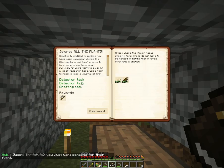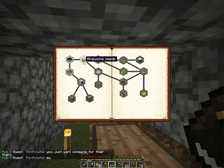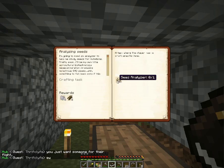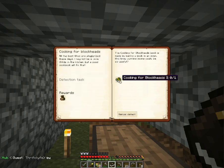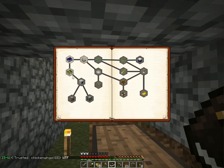We've actually completed this first quest for making the AgriCraft journal, so we'll get a stone scythe for that. Now it's going to want us to craft a seed analyzer — we're going to have to do that manually to get that quest done, which is just four crop sticks and four bone meal. I will probably do that off camera.